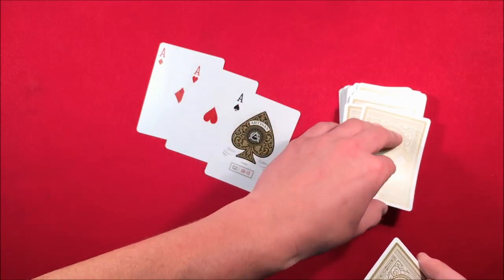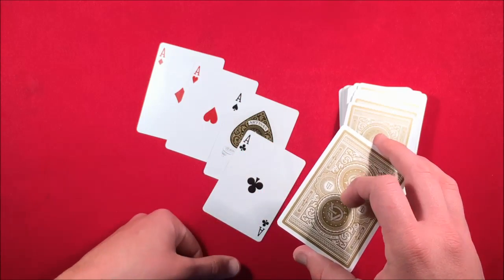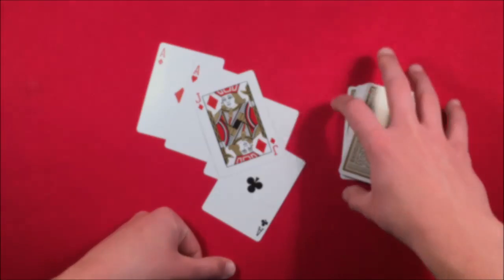What I've just done is dropped the rest of the cards on top. You say, 'Maybe it's the next card down,' and you keep showing them that the next cards down are actually all aces. Then you say, 'Maybe the single card I have left in my hand is your card' — and you flip it over and show it to the spectator. That's the trick, guys — I hope you like it, and as always, thanks a lot.